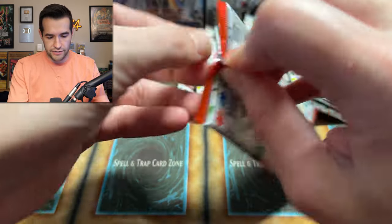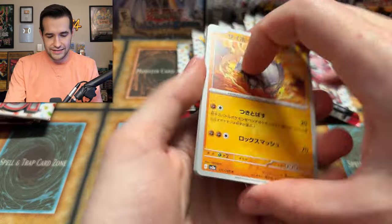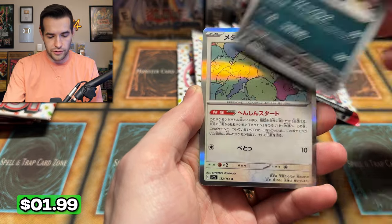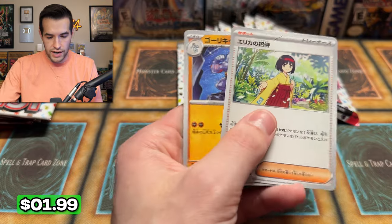Opening Japanese packs is rough for me. We have Goldeen, Pidgey, Nidorina — that's a cool reverse — and we have Ditto again and Erika.